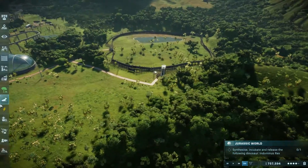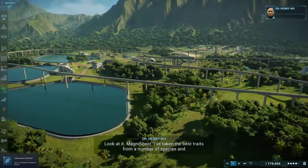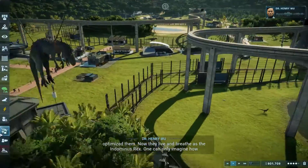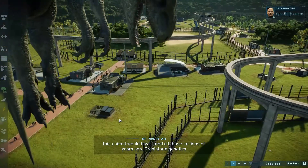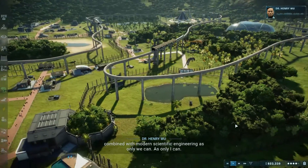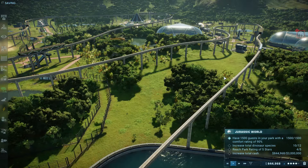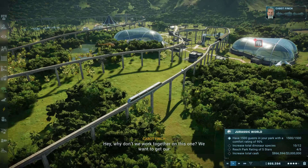Let's speed this up so you can shoot along over here and Dr. Wu is going to talk. I'm gonna have to look at it from this angle. 'Its traits from a number of species, optimized - now they live and breathe, truly magnificent. One can only imagine how this animal would have fared all those millions of years ago. Genetics combined with modern scientific engineering, as only we can, as only I can. It's perfection.'